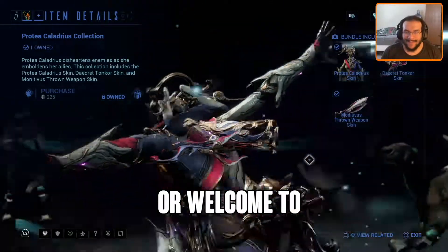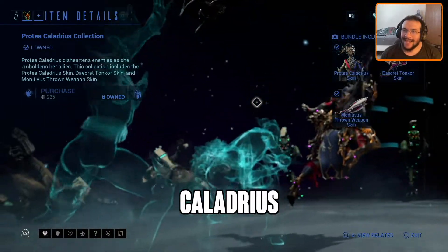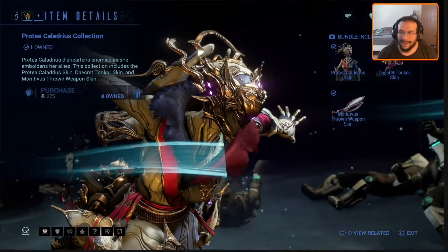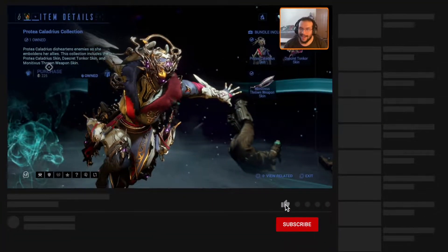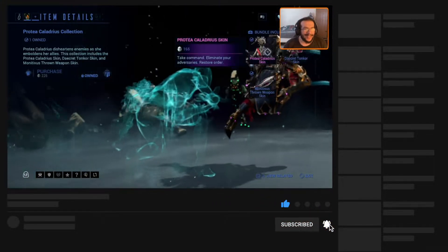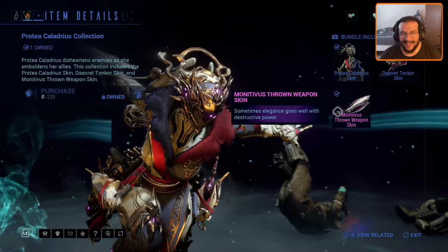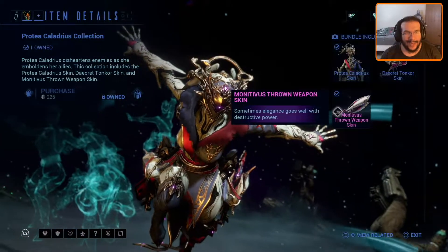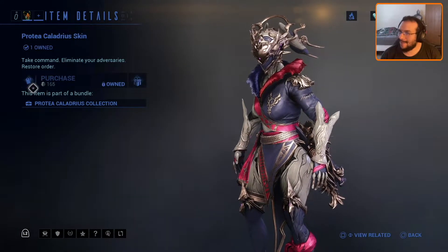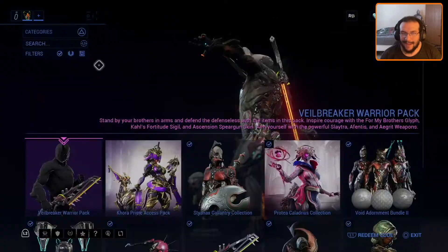Hey, welcome back or welcome to the channel. Let's take a look at the Protea Chala Dress collection. The total is 225 platinum. The collection comes with a skin, the Tancor skin, as well as a throwing weapon skin, which I will show you what they all look like. But you can buy that skin by itself for 165 platinum.